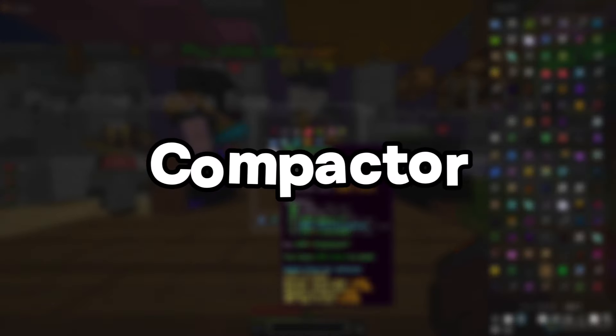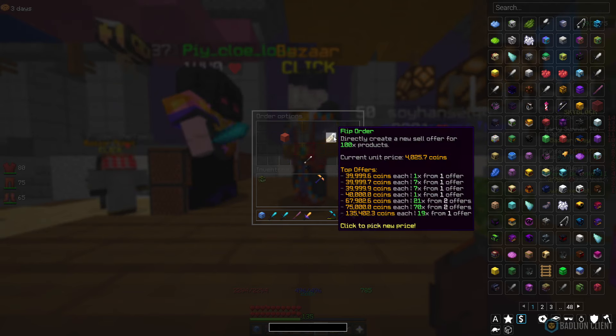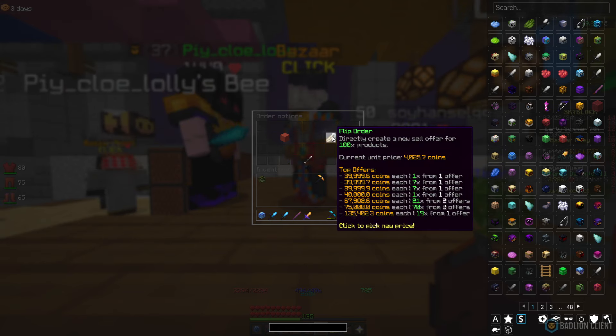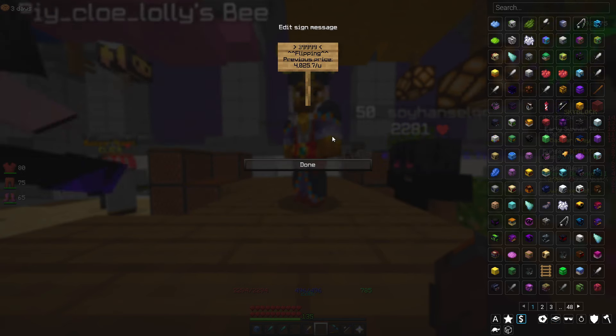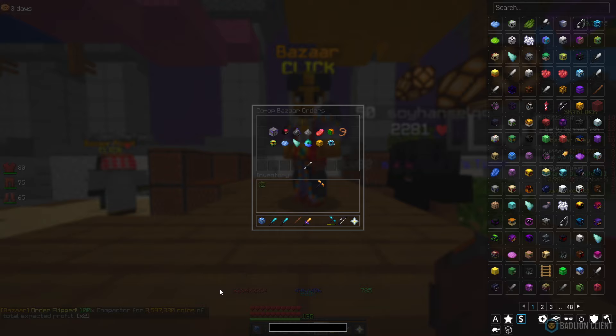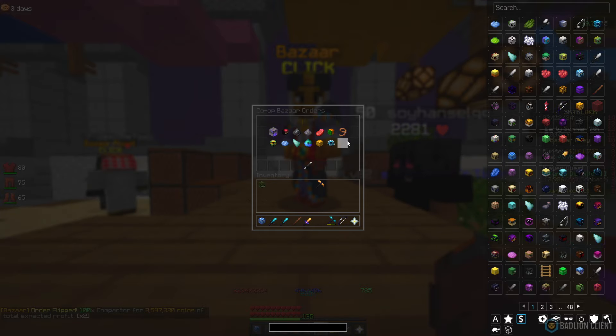For the final flip we're going to be looking at the Normal Compactor. We bought 100 at around 4,000 coins each and we're going to be selling at 39,999. Once we list this up, we're going to be looking at around 3.6 million coins in profit. That is all the flips that we've got today.